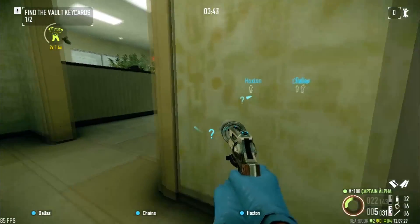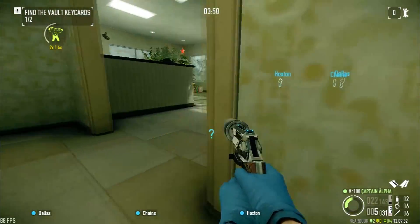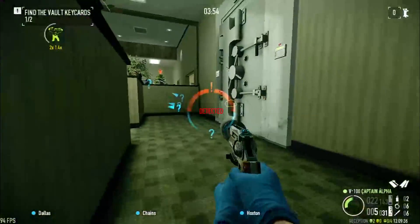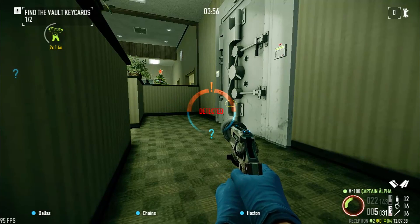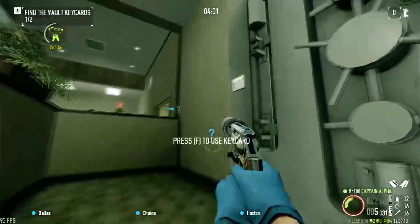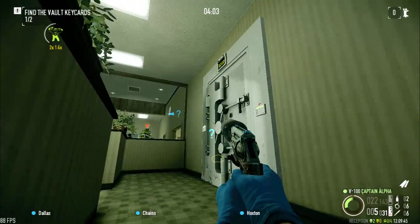And now we're doing it again — go to the vault without letting everyone notice. No one saw a thing. Put your second keycard in. No civilian casualties. And we're done.